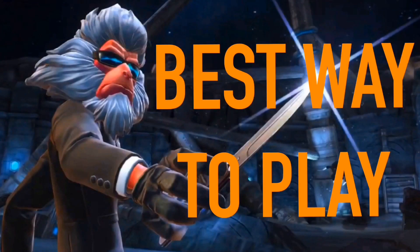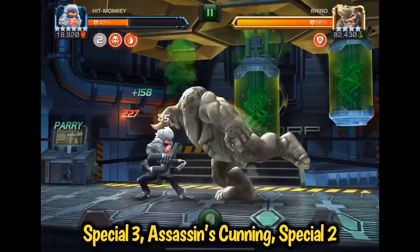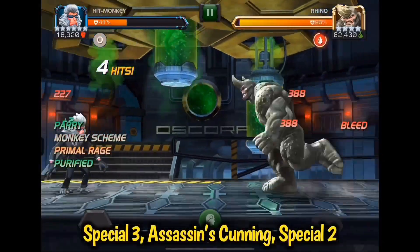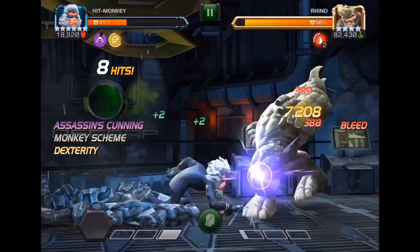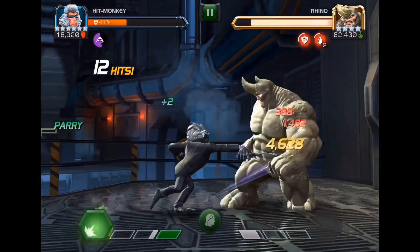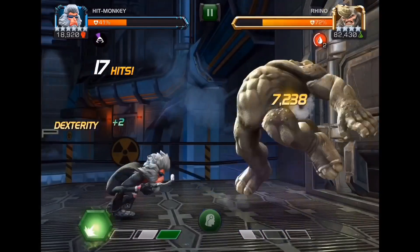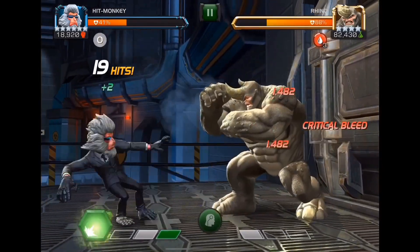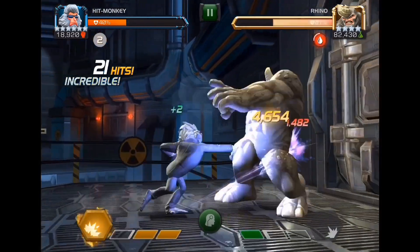Let's talk about the best way to play, in my opinion, and I'll give you a few examples. The first thing I do is shrug off my suicides — I go in for the two-hit combo and activate primal rage to shrug those off. Then I want to keep myself in assassin's cunning and land those three critical hits in a row as much as possible so I can scale up that damage. I'm going to build up to my special 3, so let's talk about that special 3.